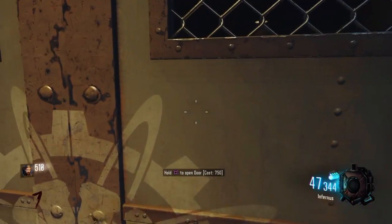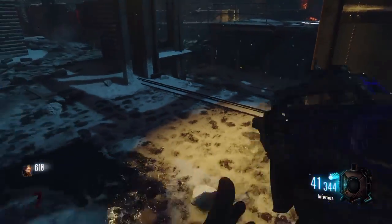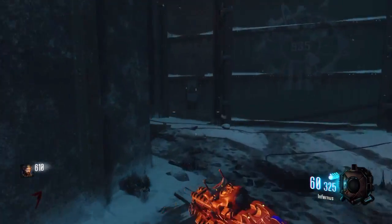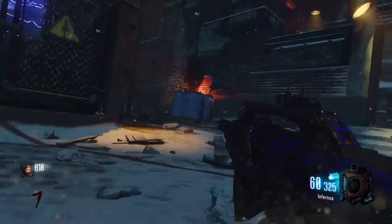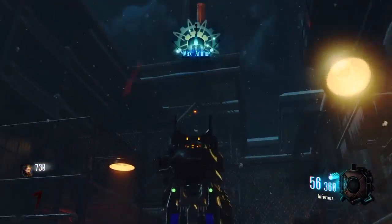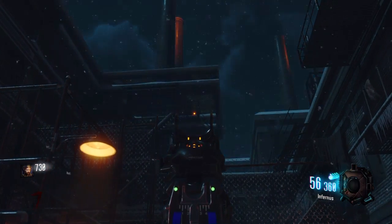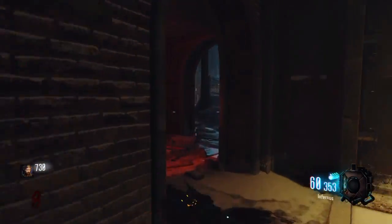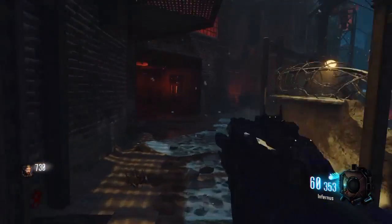I'll be showing you where those three locations are. It doesn't matter what order you do them in — whichever way you prefer. The first room will be where the power is. You want to look up and you'll see a teddy bear up there. I'm pretty sure it's a teddy bear, though I'm not highly sure.